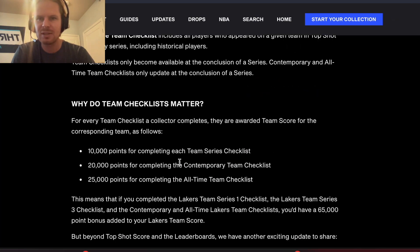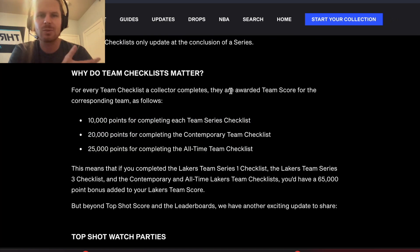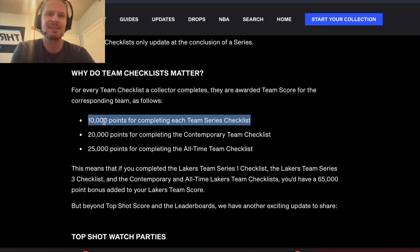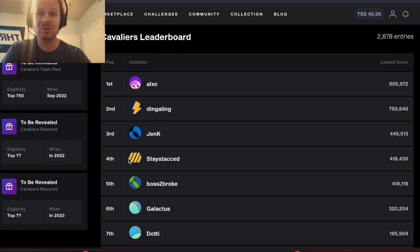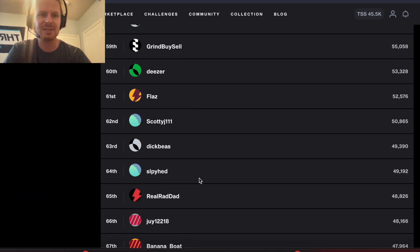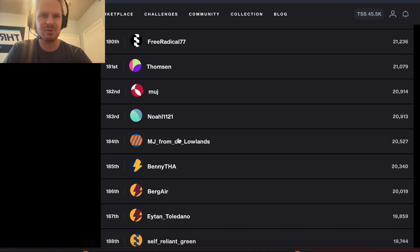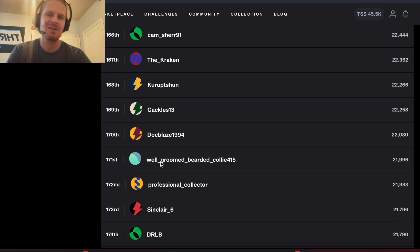If you scroll really far down, you can see: for every team checklist a collector completes, they're awarded team score for the corresponding team — 10,000 points for completing each team series checklist. This is another question I had: does completing a Series Three or Series Two team checklist actually give you 10,000 points toward the team leaderboard? If it does, that's a massive bonus. Some of these are really cheap — the Cleveland Cavaliers Series Three is like $80, and Series Two is like $60.